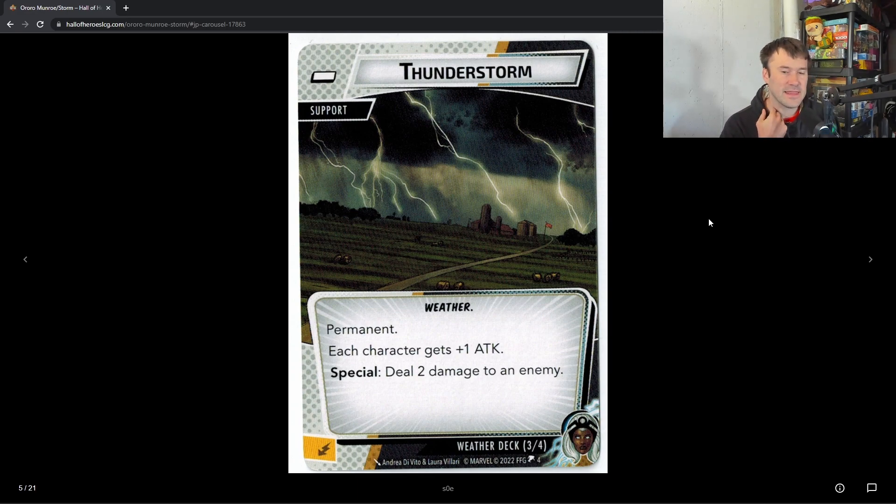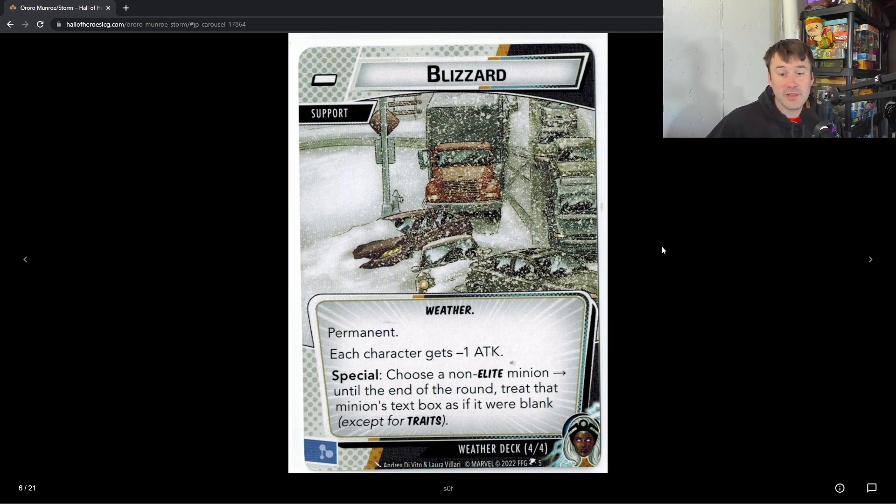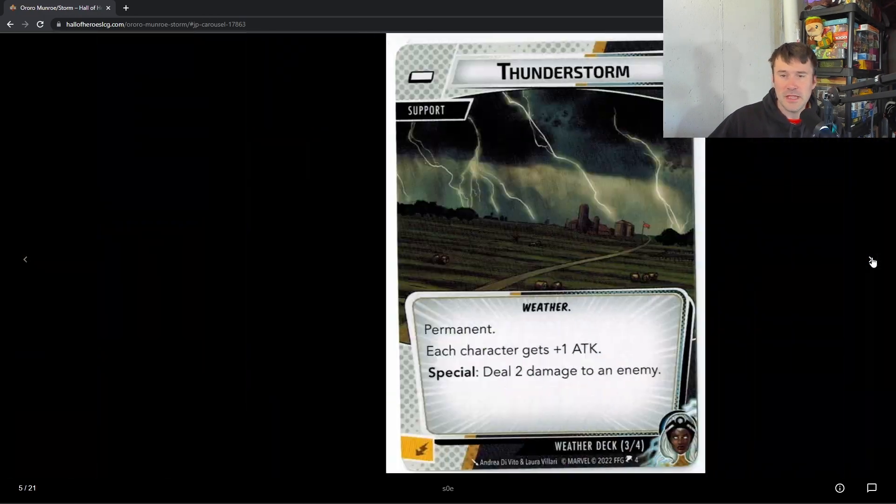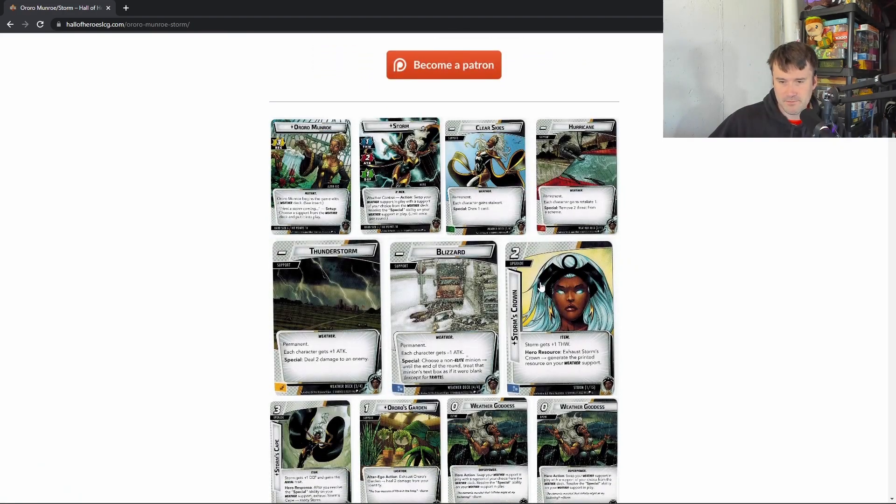With Thunderstorm you also deal two damage to an enemy. Blizzard gives each character minus one attack, and you choose a non-elite minion — until end of round, treat its text box as blank except for traits. Blizzard is the weakest one for me, or the one I played the least. Some of the worst text boxes belong to elite minions, so Blizzard doesn't always hit what you want. But you can alternate between Hurricane and Thunderstorm to remove two threat and deal two damage, or throw in Clear Skies for card draw — it's really strong.